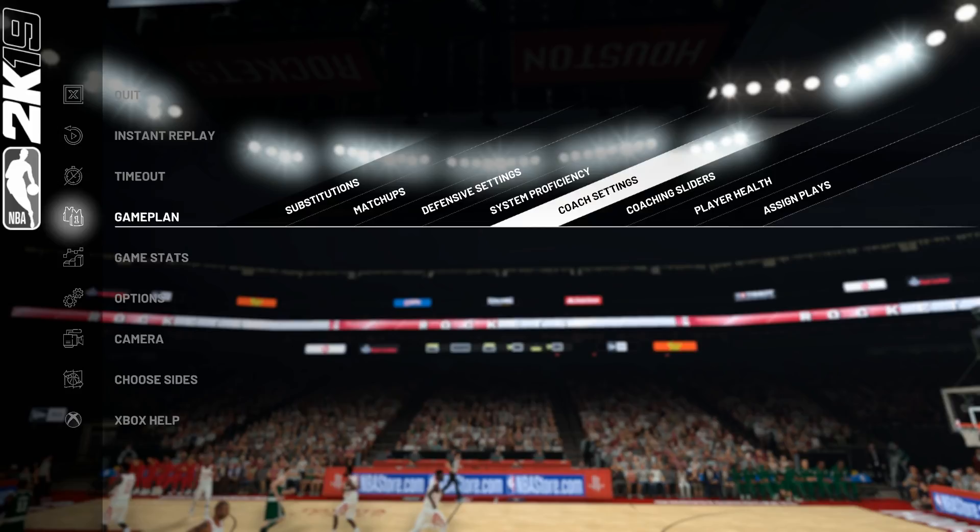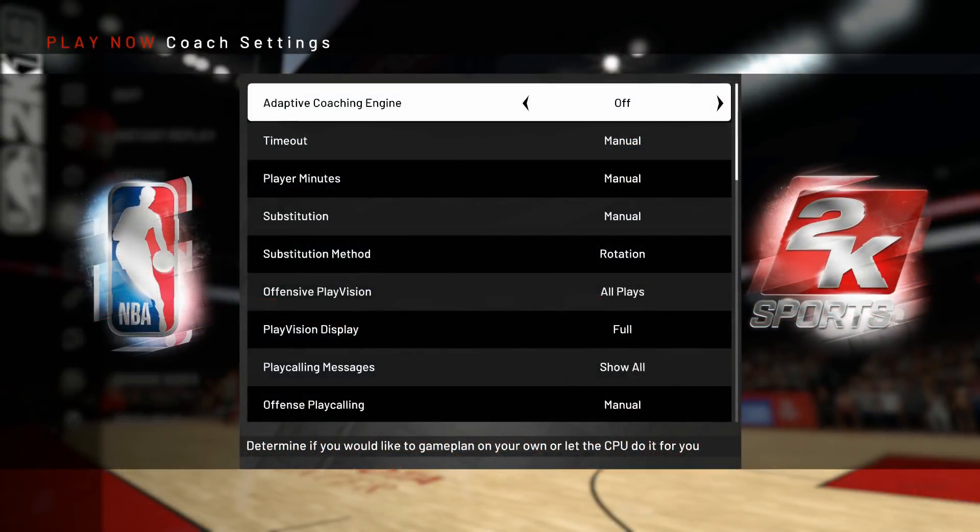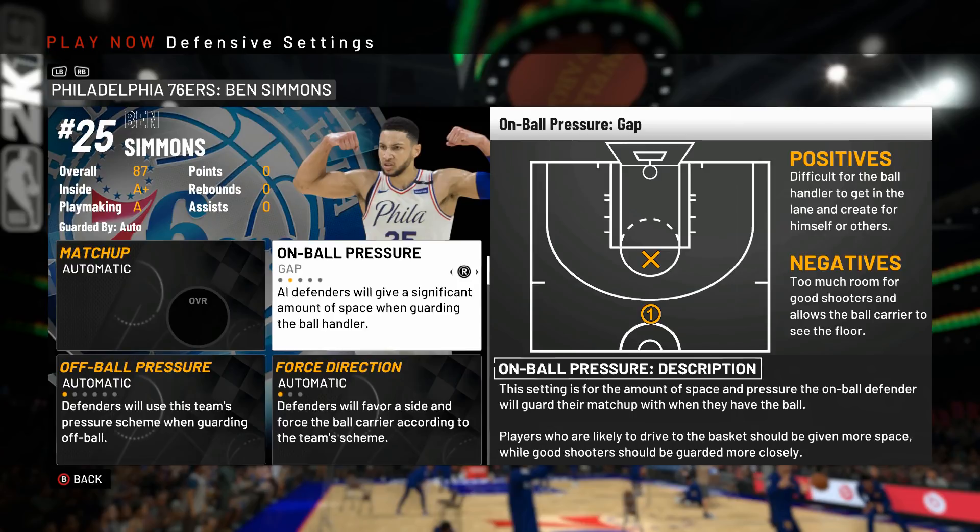Before we start anything, you want to make sure to go into your game plan, then coach settings, and make sure your adaptive coaching engine is off. First we'll start off with on-ball pressure.